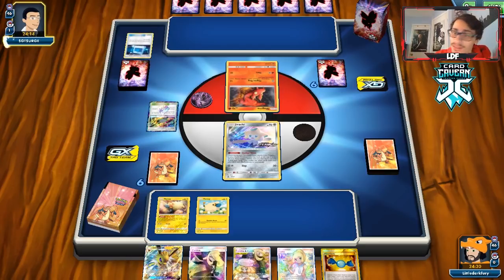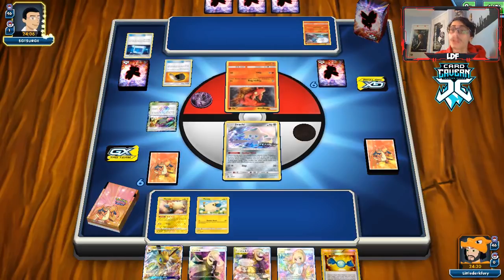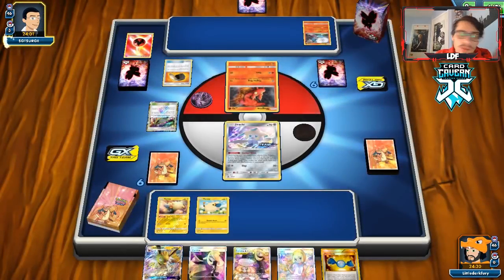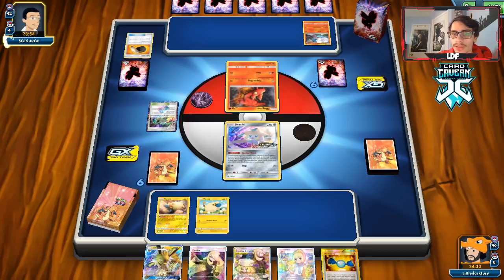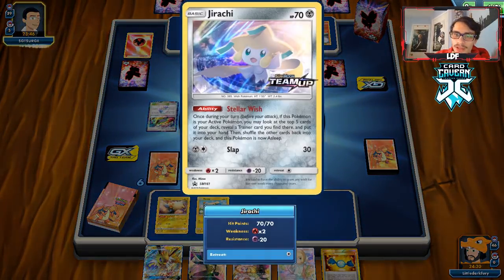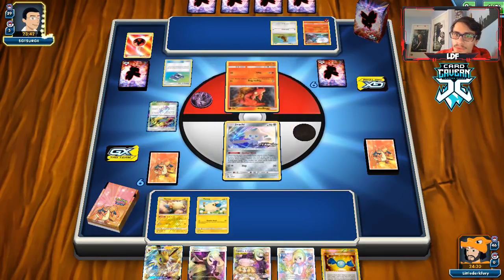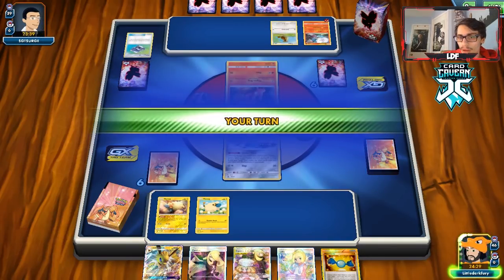Never mind — it is not a Macargo GX deck, it's a Blacephalon deck. They can do quite a bit if that last card in their hand is a Welder. A Welder with Heat Factory in play would be a really scary hand. They draw three cards from the heat factory and look for a Welder — but they don't find it. All right, that's not bad actually.